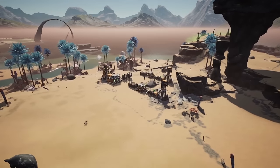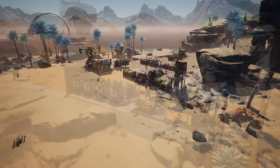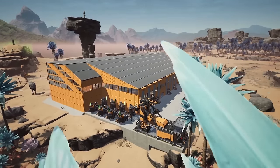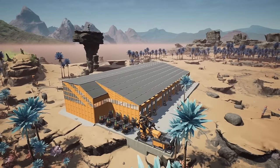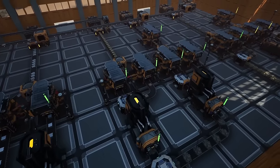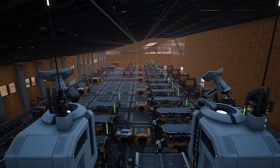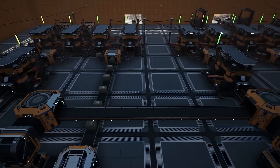Hello guys and welcome back to another video guide. Today, as a lot of people have asked, we'll cover a basic resource-efficient factory that covers the vast majority of resources you need in the first two tiers of Satisfactory. With it, we'll set up a storage facility and a drop box for your exploration items. In a follow-up guide, we will cover the setup for rotors, reinforced iron plates, smart plating, and maybe a few other things.